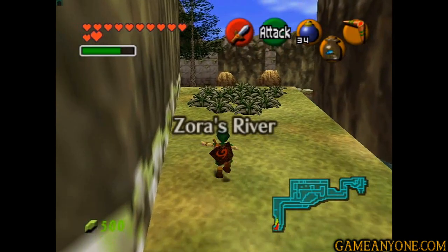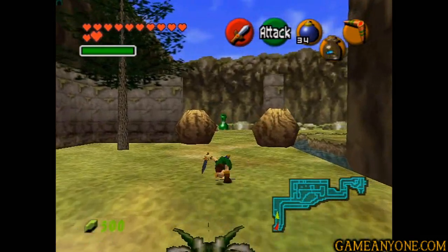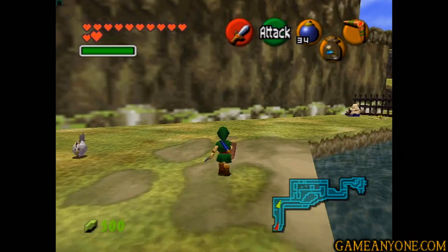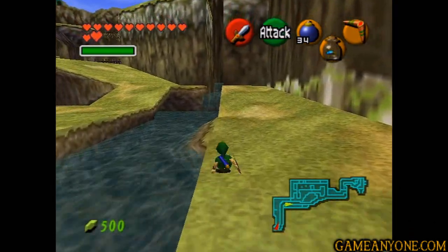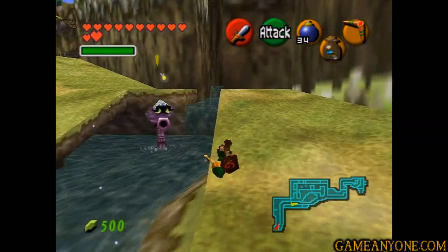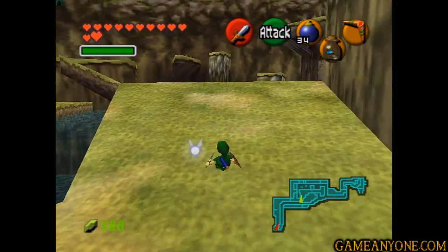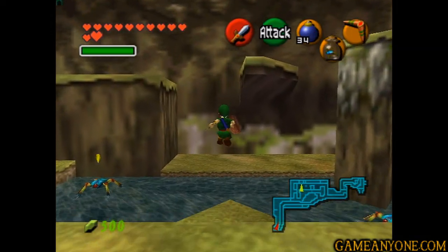I don't even know what I'm talking about anymore. So we're here at Zora's River. I guess we can pick up some of this stuff if we want — refill my magic, so that's nice. And there's the crazy magic bean guy who we don't need anything from. So let's head back on over, and if you don't remember, the musical frogs are right around here, just upstream a little bit.